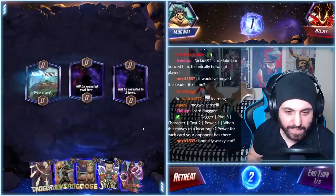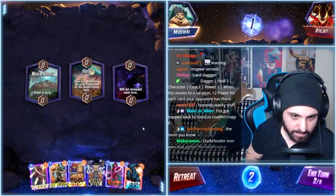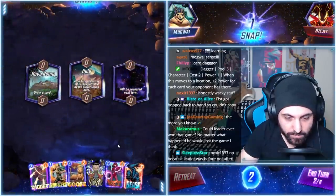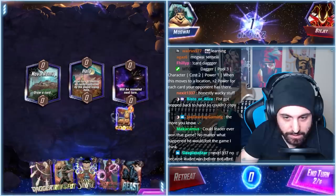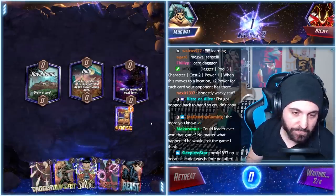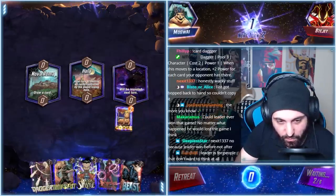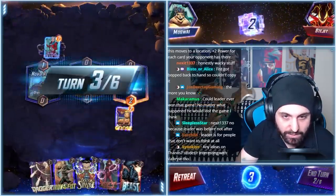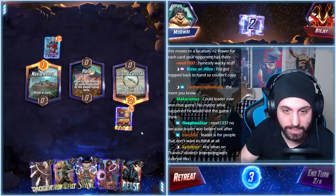We got the Iron Fist Dagger combo. We got the Beast. I'm really pretty confident here. Let's go Goose on the right — I really like Goose on the right. As I've said numerous times, it's the location where reaching with Dagger is pretty much impossible with Iron Fist, even though we can Doctor Strange into it.